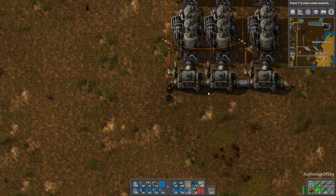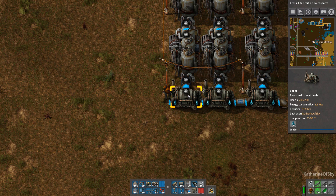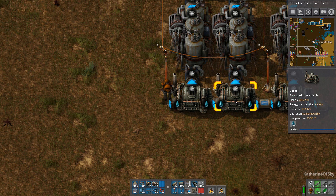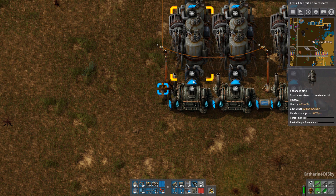If you turn on alt view with Alt — the detail view — you can see that water goes in these ports on the sides where the boilers are connected to each other, and then this produces a little puff, and that puff is steam.